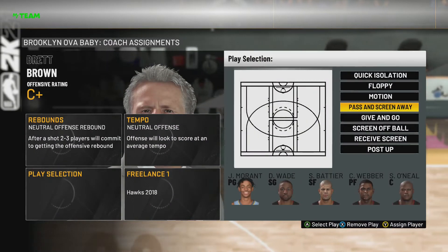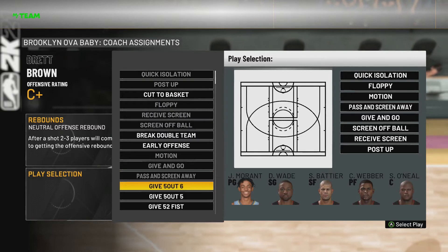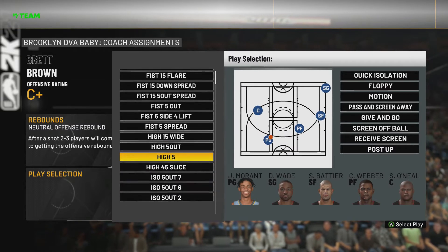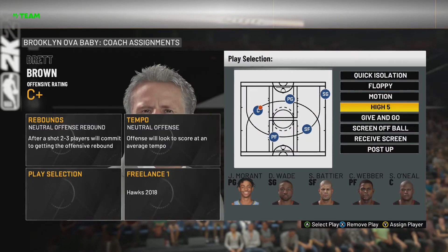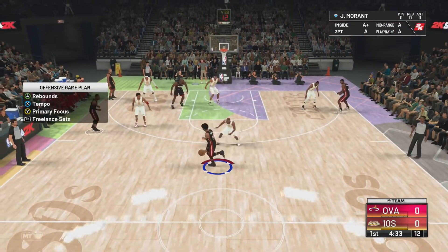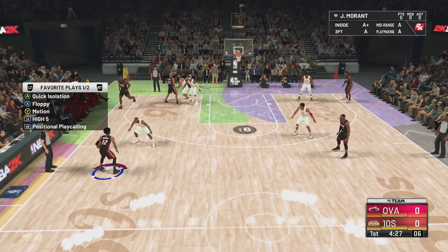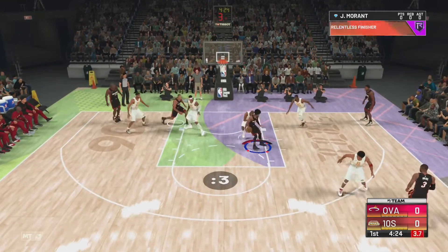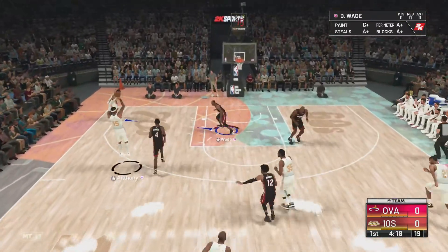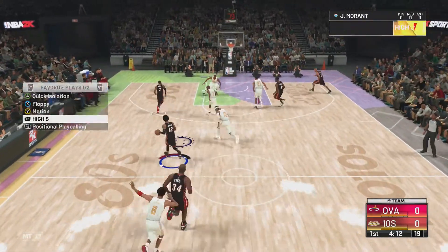Now in my playbook — for the fourth play, I use passing screen away, because it's the same button as the button to call up the playbook. So all I have to do is double-tap the left trigger. The play is called High Five. I'll scroll down — here it is — and I'll select it. Now I'm going to call in my freelance by pressing right on the D-pad, left bumper, and selecting Hawks 2018. I'm running out of time on the shot clock and I got swatted — that's the type of stuff that happens on Hall of Fame. That's why I'm gonna help you guys score a lot easier.